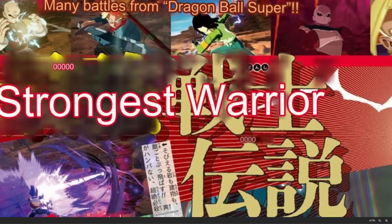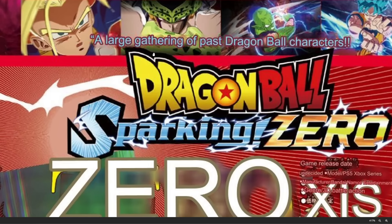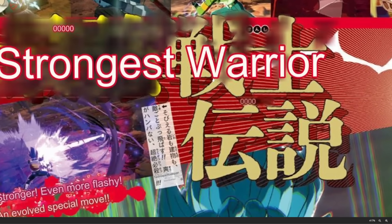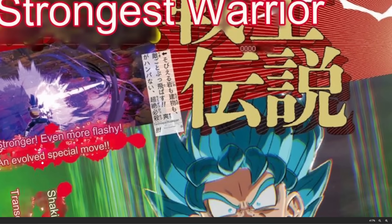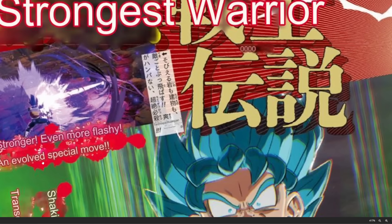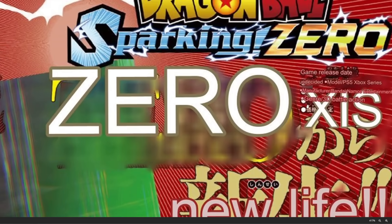Let's go over the English translated scan. We have 'many battles from Dragon Ball Super' — I'm looking forward to the official character roster. 'A large gathering of past Dragon Ball characters' — more confirmation right there. Hopefully this is also referring to GT and original Dragon Ball characters besides just Z characters. 'Strongest warrior' — and 'stronger, even more flashy and evolved special move.' I'm assuming they're referring to the cinematic version of Galick Gun as seen from the official trailer — they're calling it evolved.